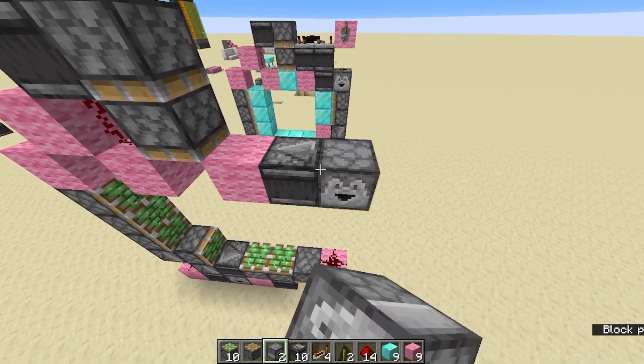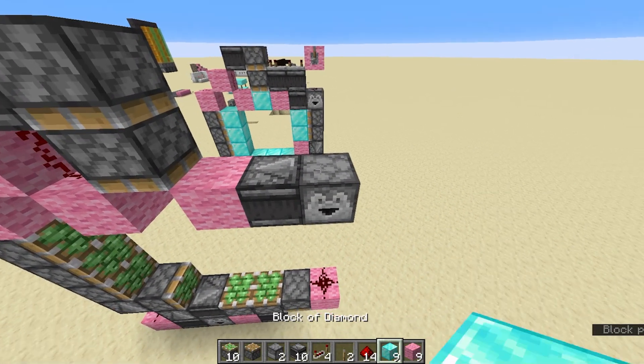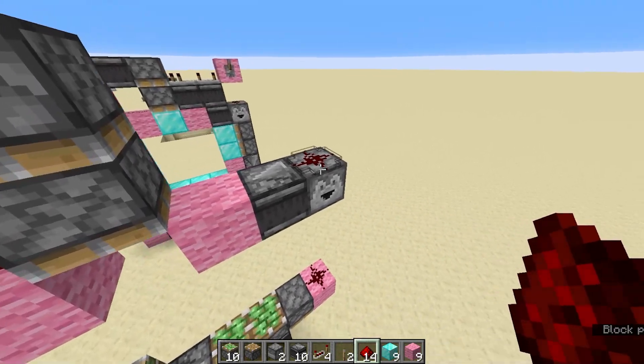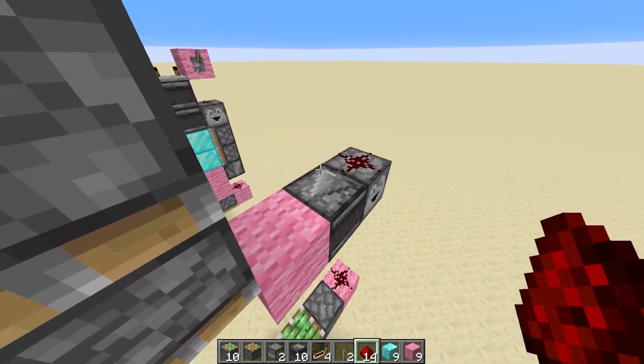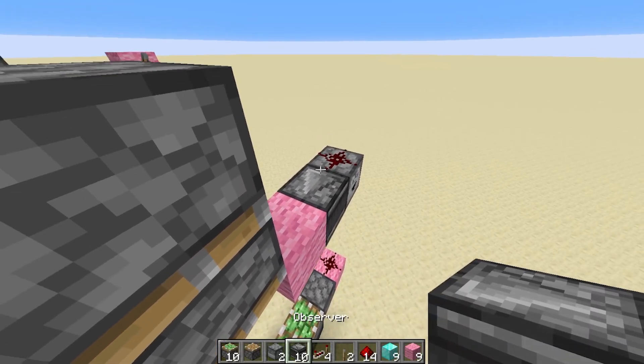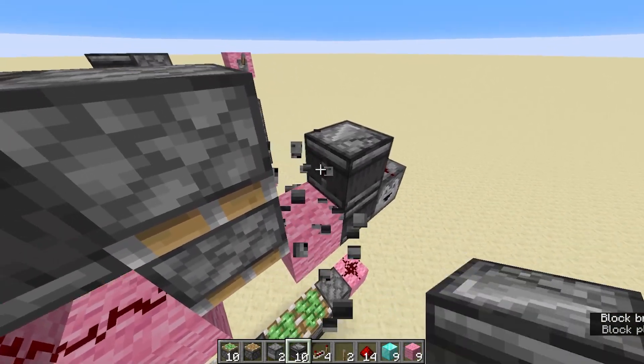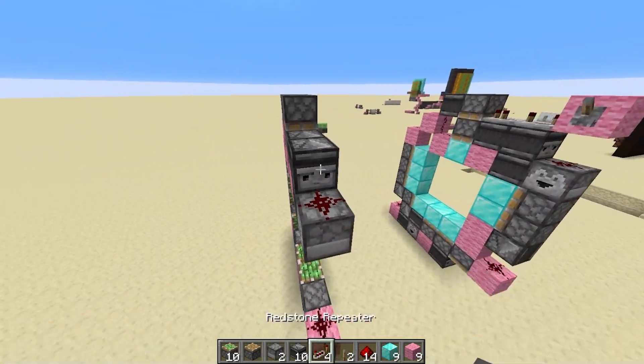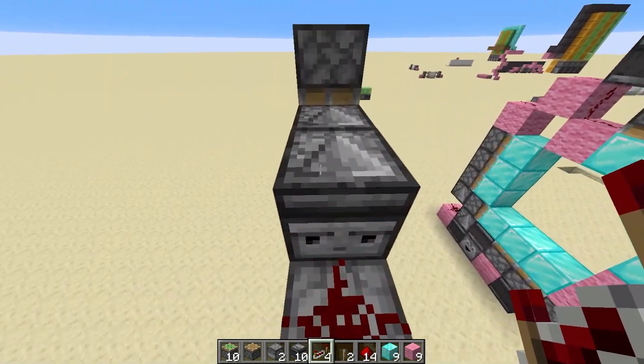And then from there, we are going to put a dropper on the side, with some redstone dust on the top. And then we are going to put two observers on top of that, both facing that way as well.